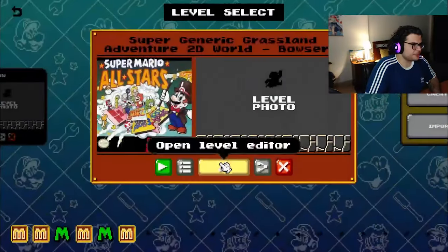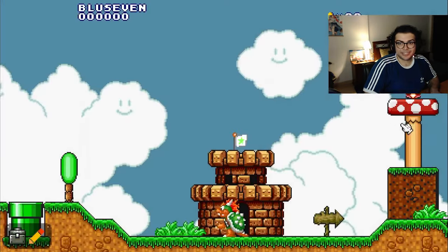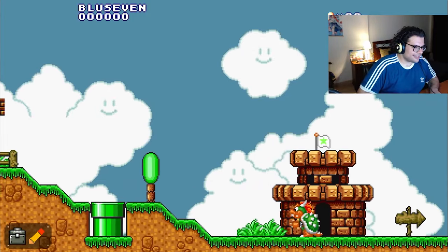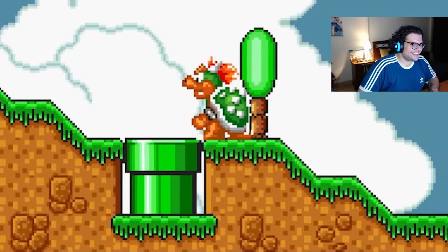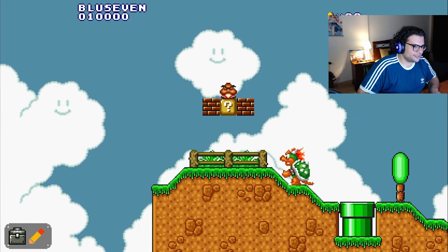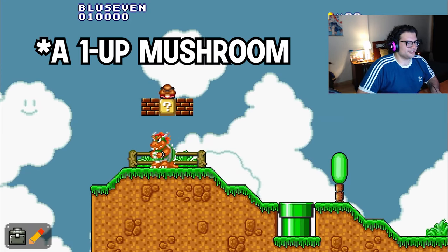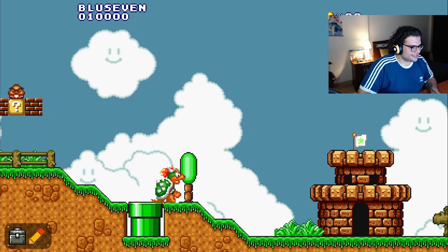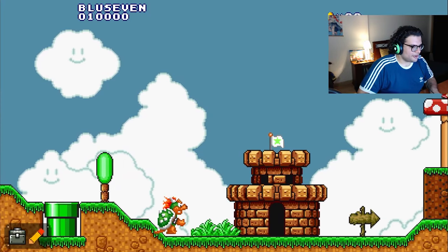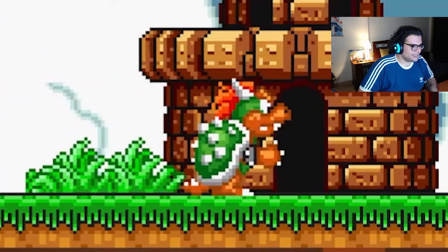Let me just jump into the level so I can actually show you the level in action. Let's head ourselves to the left — look at him go! Let's see what's over on the left side. Oh, it's a dragon coin. So let's switch directions, and here's our big boy just slowly obeying our command.